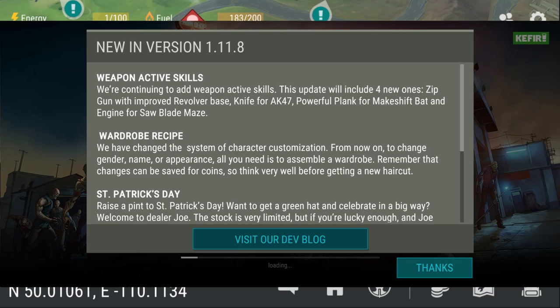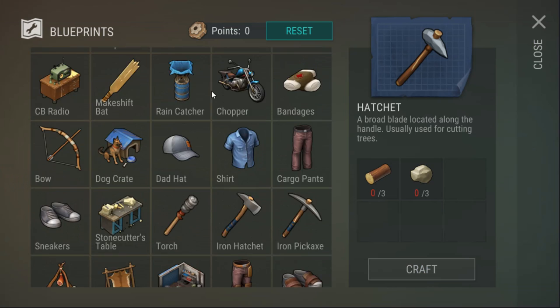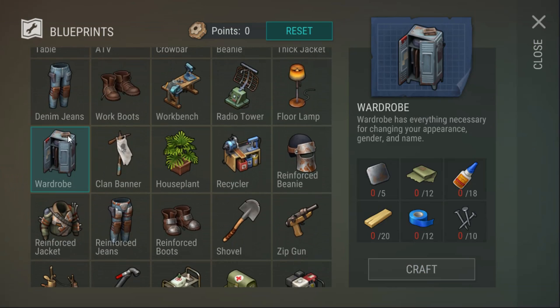Wardrobe recipe: we have changed the system of character customization. From now on, to change gender, name, or appearance, all you need is to assemble a wardrobe. Remember that changes can be saved for coins. They've done this to counteract people doing the gender swap trick to reset enemies - you now need to pay 25 coins to change your gender.